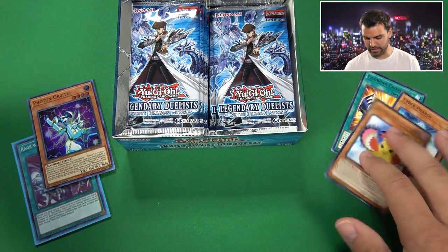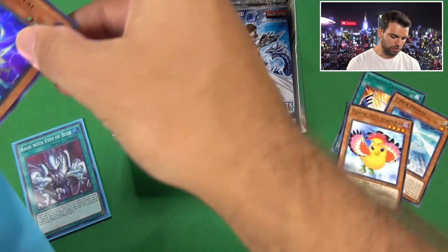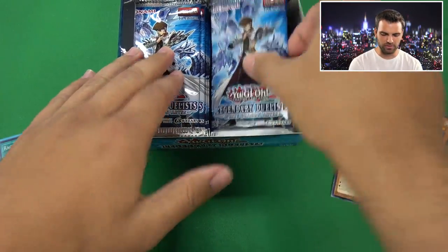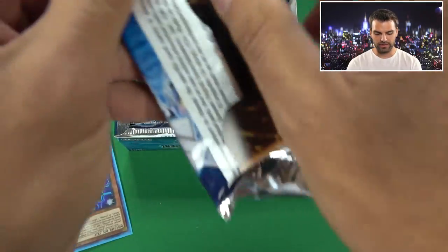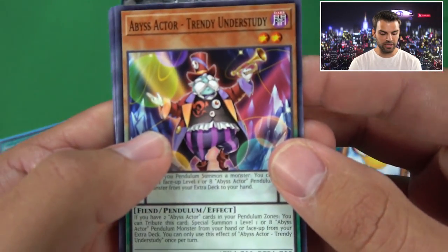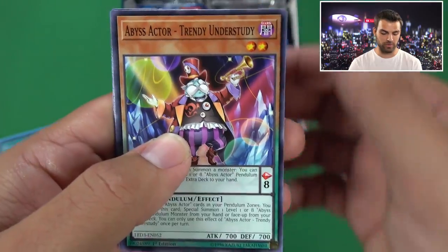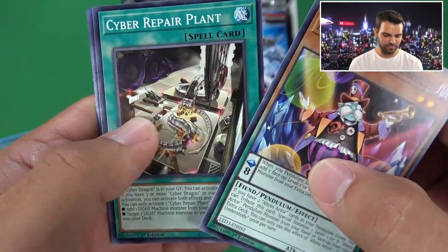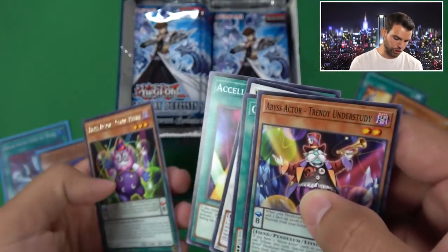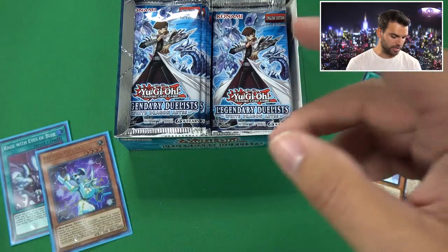Let's go ahead and sleeve up Photon Orbital. These Photon cards are going to hold value because they're going to be used. If you can get this box around $50 or whatever, I feel like it's going to go up in value. We've also got Abyss Actor Trendy Understudy, Repair Plants, Accel Lights, and Abyss Actor Comic Relief - one of the new Abyss Actor cards.